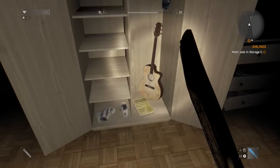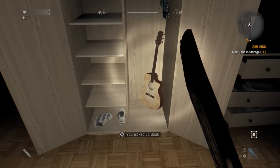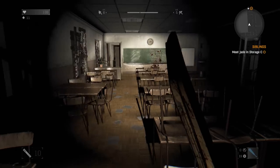You're going to have to open the door, and there is also going to be a book on the floor. Grab that — you've obtained a book, a book on how to play guitar.